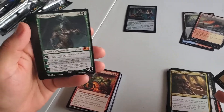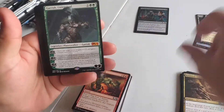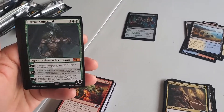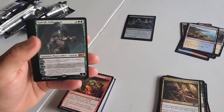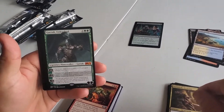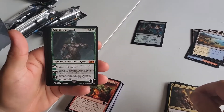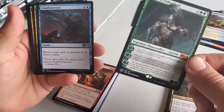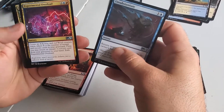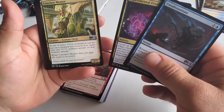You get yourself a mythic Garruk Unleashed as your second card into the pack. I don't even understand what just happened — all these packs are backwards. You got your token, then your foil, then your Garruk. So yeah, good for you. Wonderful. You got some good green, some really good white — there's your green-white.